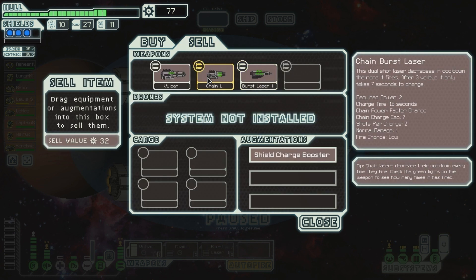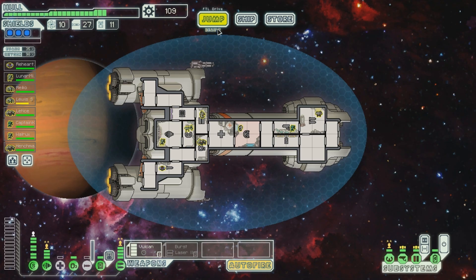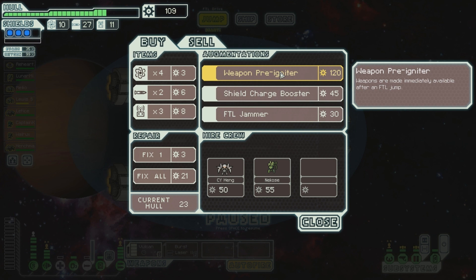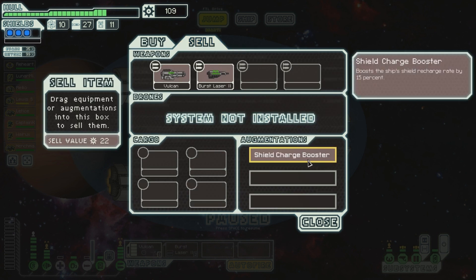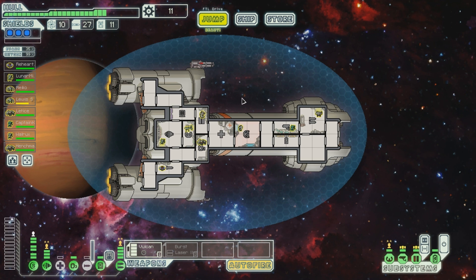I'm going to sell a chain laser, but it's not going to be enough. I want the weapon pre-igniter. Can I jump to the next location and then to the store? No. That sounds very cool though. I could sell the shield charge booster - that would be enough. This is probably stupid but I'm going to do it anyway. I want that. Let's jump.